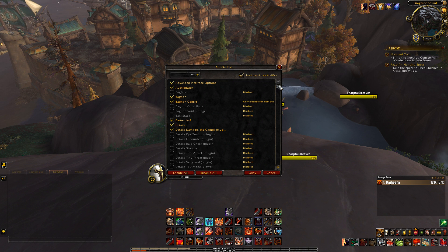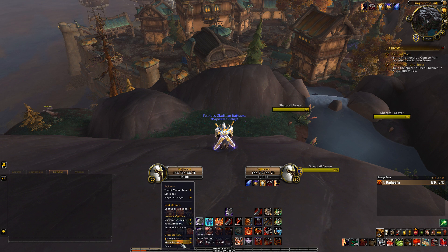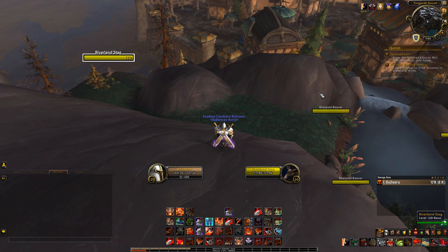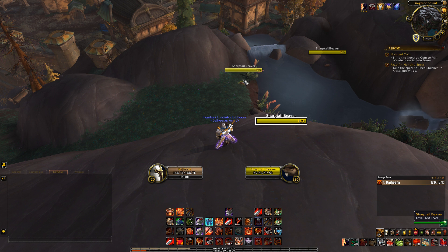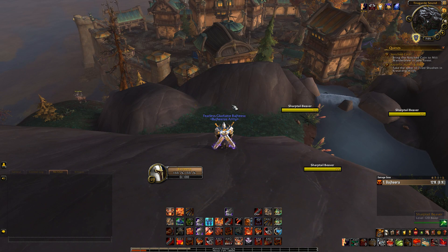That runs you through my add-ons fairly briefly. The custom configurations are not very hard — for example, to move my frames I just right-click, move frame, pull them down, and scale them up. For Threat Plates, I go into settings and set the highlight target size to 150% bigger. Nice Damage I downloaded a long time ago and it just works. I keep most add-ons updated through the Twitch app, which acquired the Curse app — that makes it really easy.